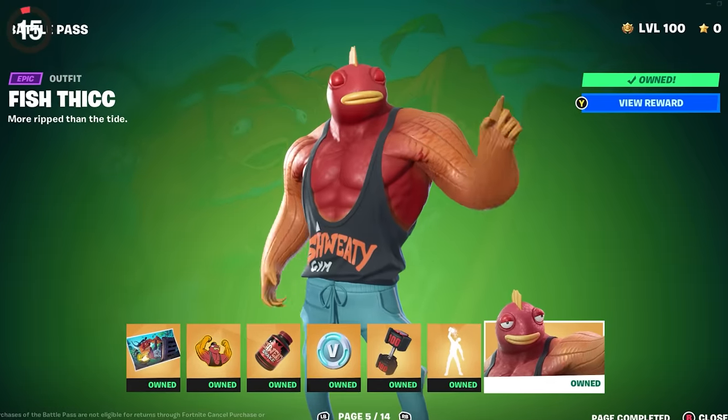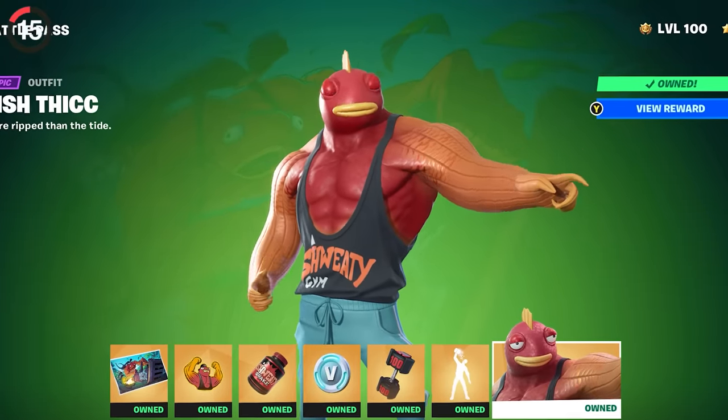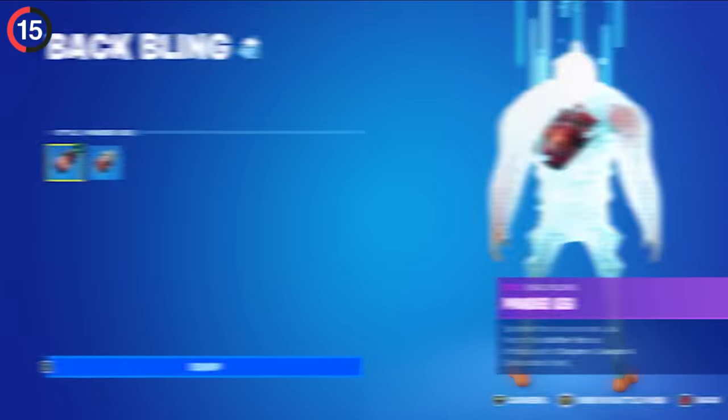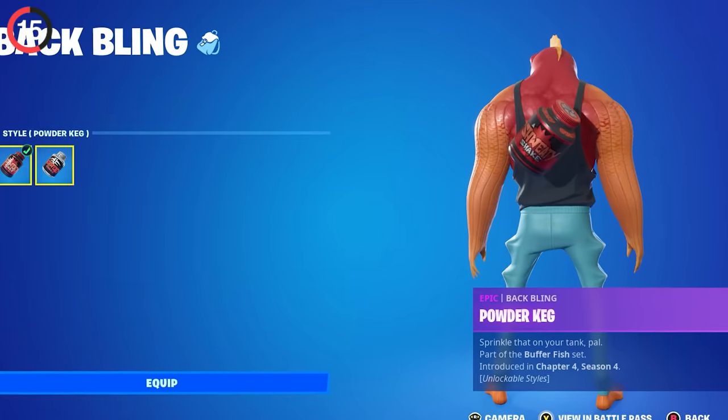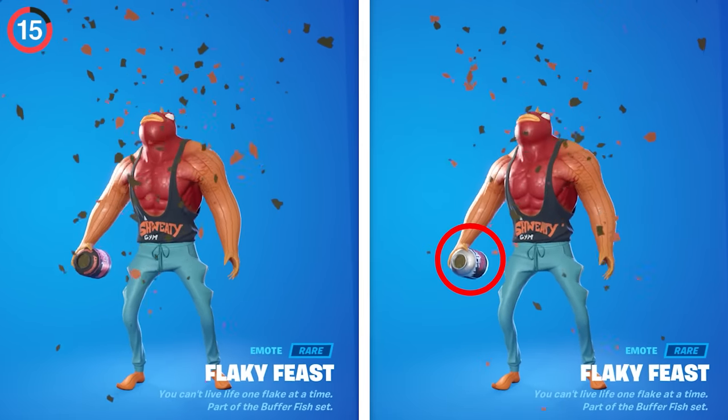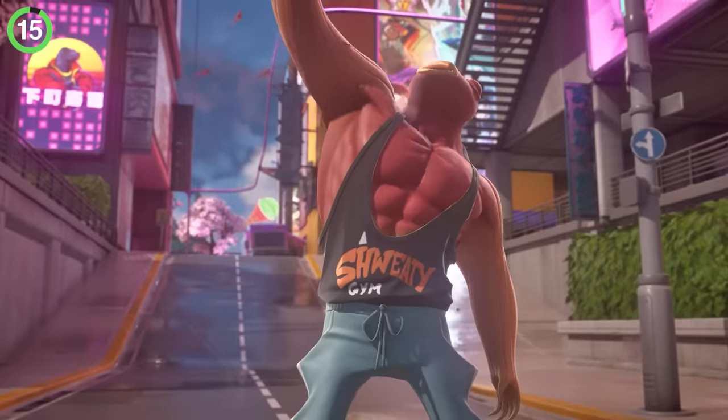Over in the latest cast of characters, we have Fishstick. Obviously this guy's whole deal is getting ripped, and that's why his back bling is a tub of protein powder. Except this has an edit style, and it turns out that if you equip it, his built-in emote changes. Depending on your choice, he'll use a different design, which has a pretty cool attention to detail.